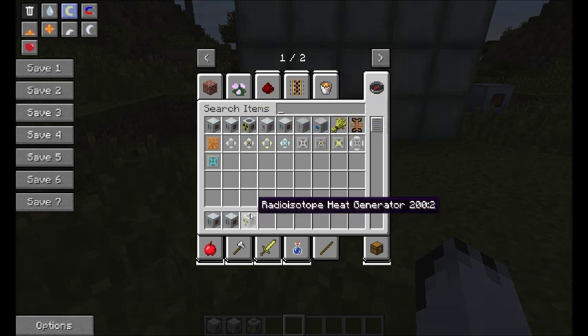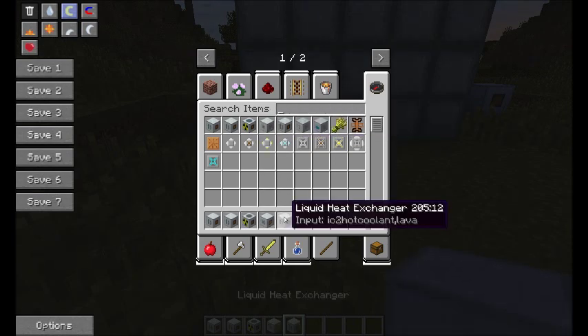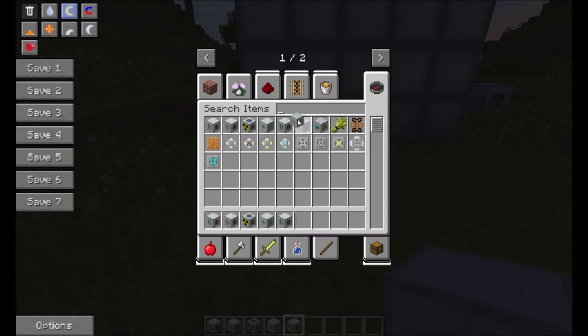The radial isotope heat generator is different from the thermoelectric generator — they are two different things. You do still have the thermoelectric generator if you want to create an infinite amount of variable energy. This is specifically for heat. We also have the electric heat generator, the liquid heat exchanger, and the water heater.